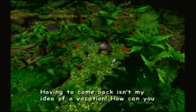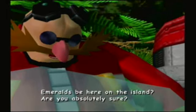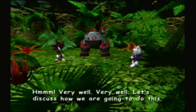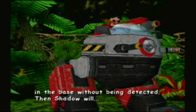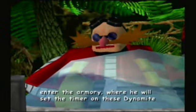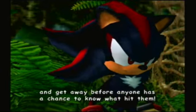Having to come back isn't my idea of a vacation. How can you be sure your intelligence reports are correct? Why would the Chaos Emeralds be here on the island? Are you absolutely sure? Well, believe what you want to believe. Very well, let's discuss how we are going to do this. I will go in first and distract the military troops, allowing you to sneak into the base without being detected. Then Shadow will enter the armory, where he will set the timer on these dynamite packs.